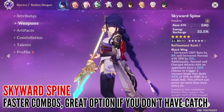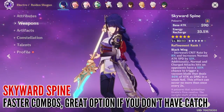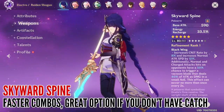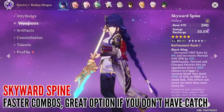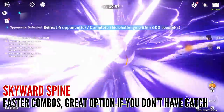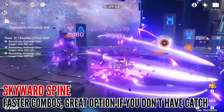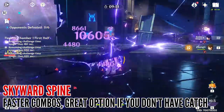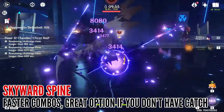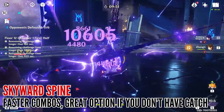Moving on to 5-star options — Skyward Spine is an interesting weapon because while you cannot utilize the whole passive, she still benefits from the attack speed and critical rate increase. Some would argue these are worse than The Catch, and that is kind of true. However, the base attack is good, and if you're interested in learning more of her burst combos, that attack speed boost does open up a few new ones. The best benefit is actually just having a faster and easier time doing the combos you already know, as you will notice the difference.